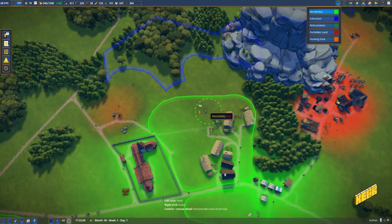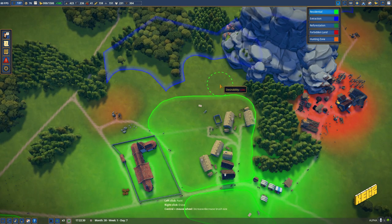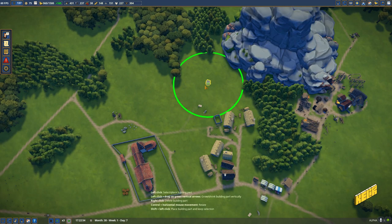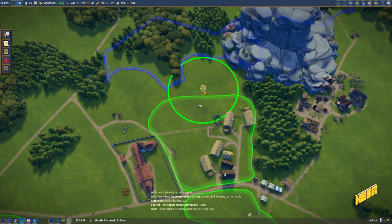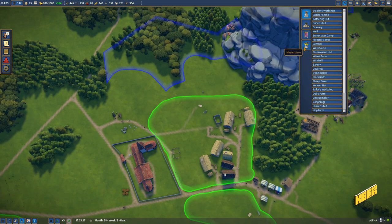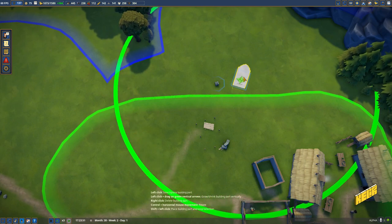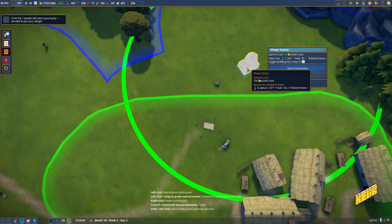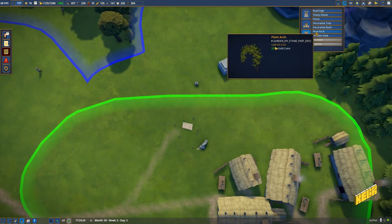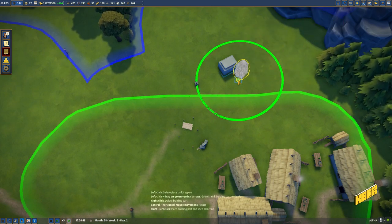Let's jump into residential — we can expand this a little bit further. There you go, houses already there. I might want to get myself a well over here and possibly some decorations. Let's quickly find the well — there you are. A well over here should be fine, and a bunch of decorations. Let's get a sheep statue — not especially thematic, but sure, why not — let's get one of these over here.